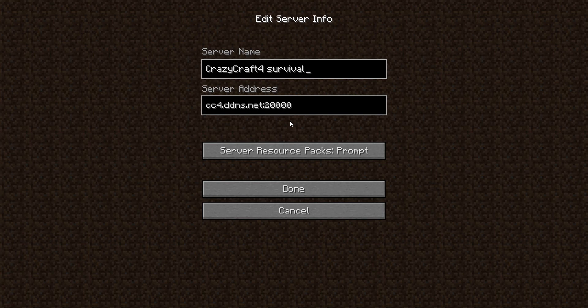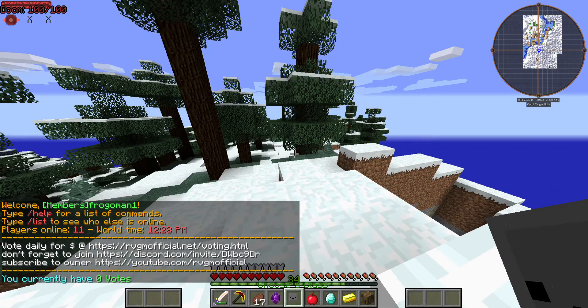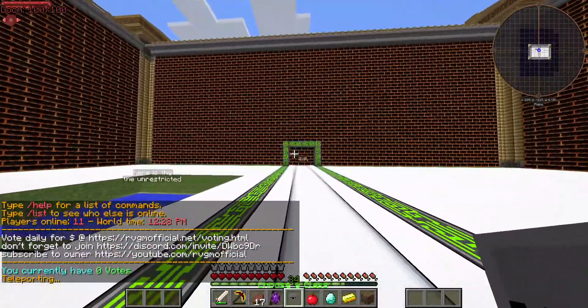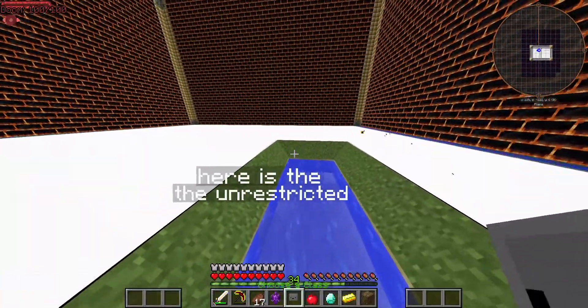There's a resource pack prompt — just pause the video here if you need it. After clicking done, you'll spawn right here. You might notice this area to play.